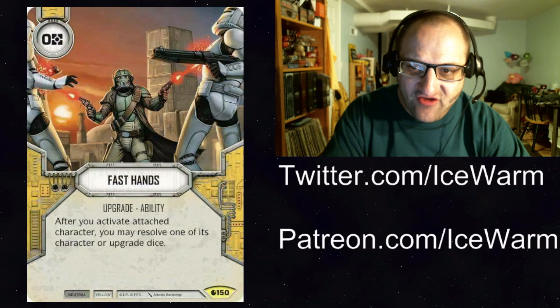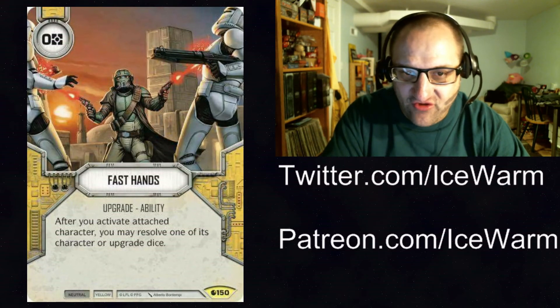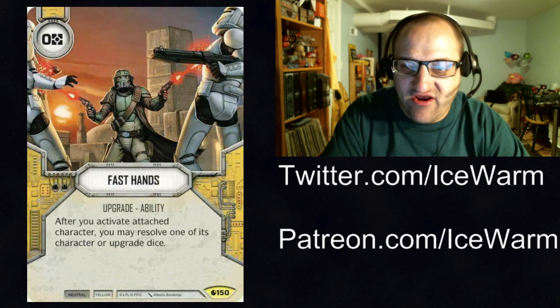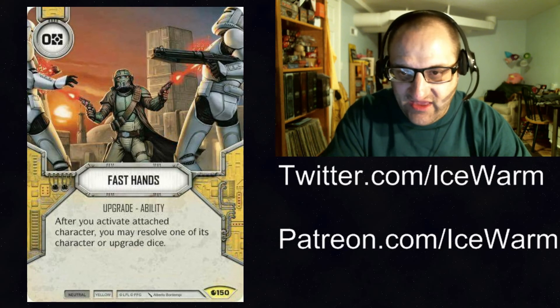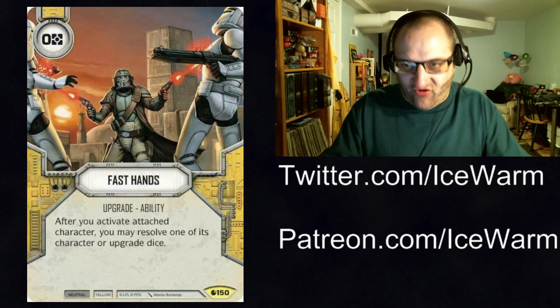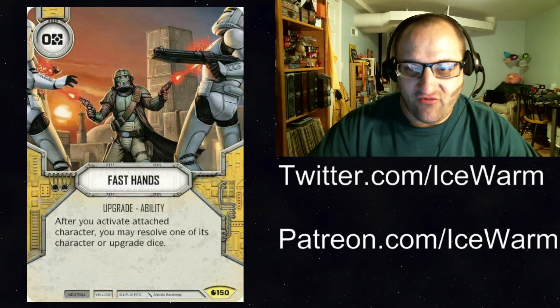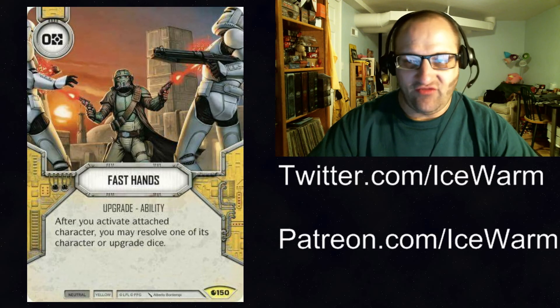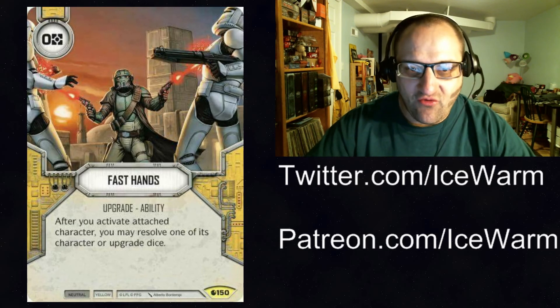Next up we have Fast Hands — zero cost yellow upgrade, neutral so it can go in hero or villain decks. After you activate the attached character, you may resolve one of its character or upgrade dice. This gives a single die essentially a Jango-like effect, so you can roll it and immediately resolve one of them. Imagine this on Rey with Four Speed — you roll out Rey, hit the special on Four Speed, resolve it, take two more actions.